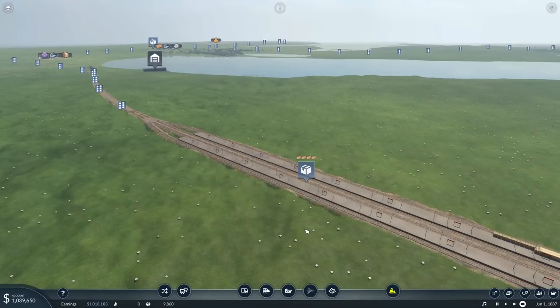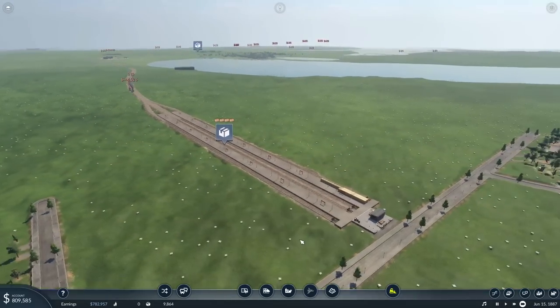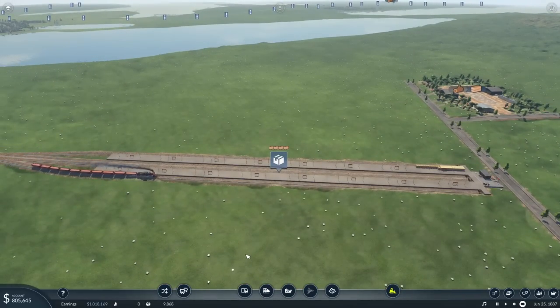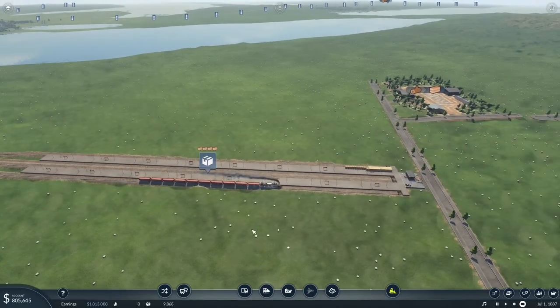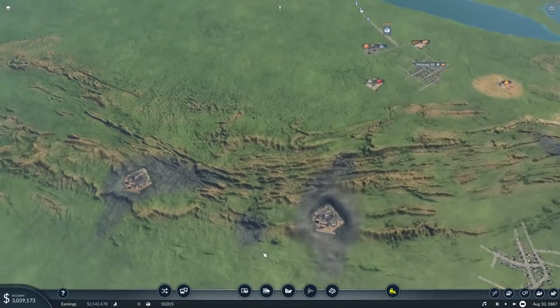Look how much I spent to build it though in the previous year — it's expensive, this whole transport game isn't it guys? So I've got a million in the bank right now which will then start funding my next expansion to bring the coal over. Come on train — I'm playing the waiting game. So this is the first time it's dropping this off. Nearly 1.7 million, not bad. That's the most money I've generated in a single year so far.